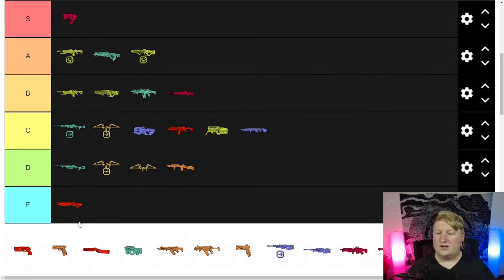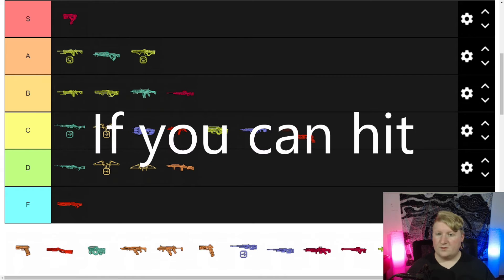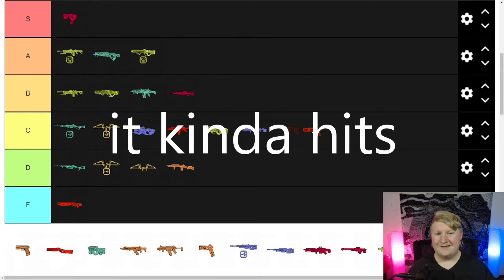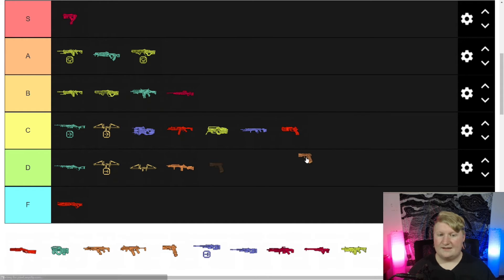Mastiff — F tier. I don't understand why you need a horizontal spread for a shotgun, but whatever. It's the trashiest gun ever. I don't know how it was in the care package for so long. With the Moseum buff though — I'd actually much rather prefer the Mastiff now, which is sad to say. If you can hit your shots it does hit, so I'll put it at a C with the EVA-8.